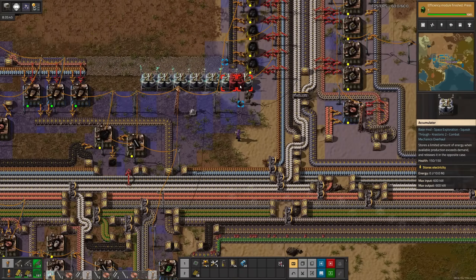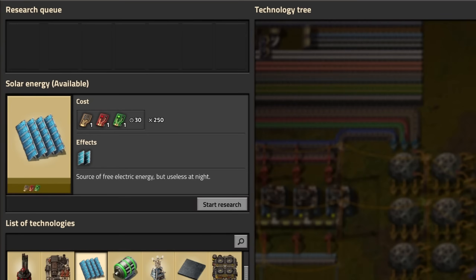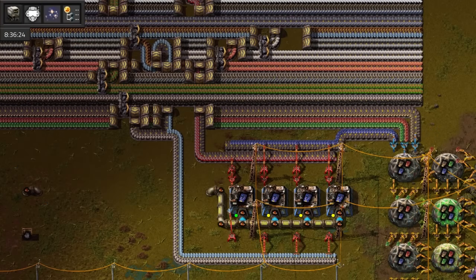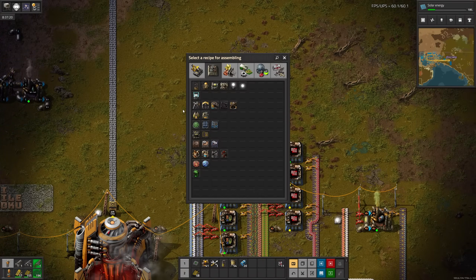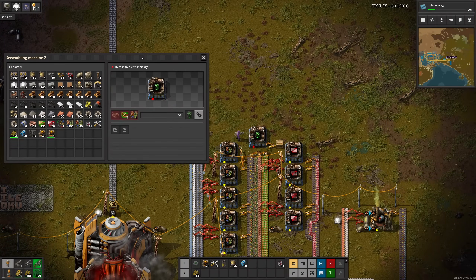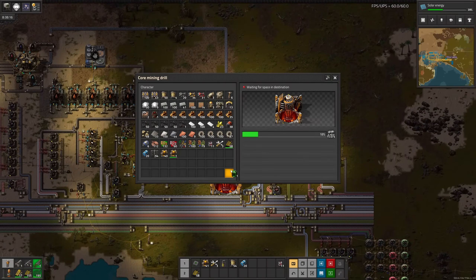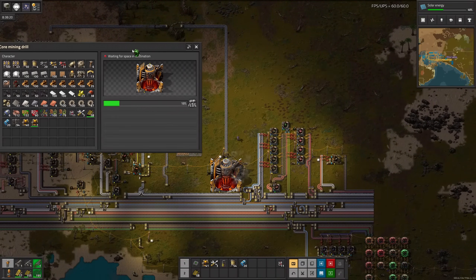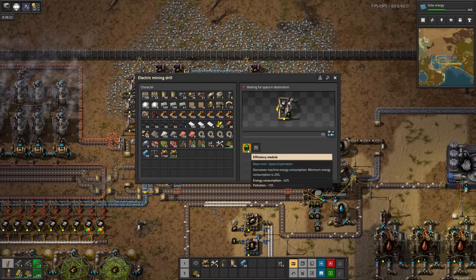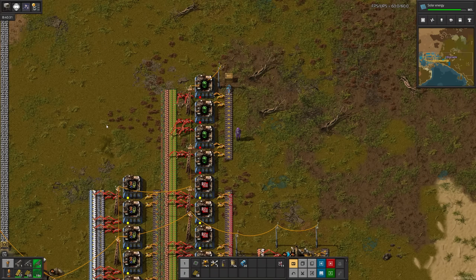Might as well make a few accumulators to help even out the power dips. There's the modules. I'll place the accumulators, then research solar — although we won't build any. Then I can throw efficiency module production right next to red circuits, since all the ingredients are already over here. The core miner, which causes most of our power issues, doesn't accept modules. Very annoying. Just the miners it is then. I'll also quadruple production.